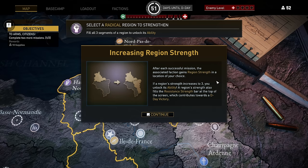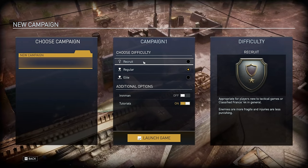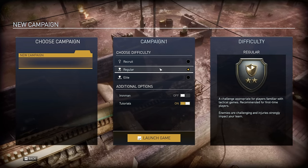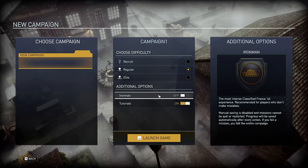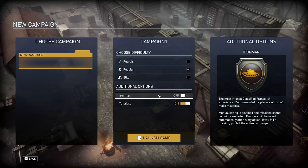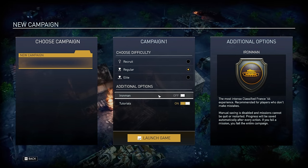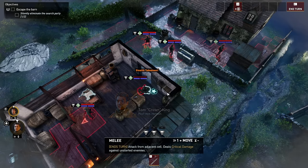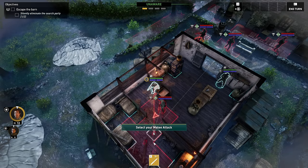Starting with difficulty — the game has a variety of difficulty modes, three base options, and then an optional Iron Man mode to go along with whatever other difficulty you pick. The main difficulties are Recruit, Regular, or Elite. Most of what this affects is the health and damage of enemies, on top of how impactful injuries are on your team, as injuries have to be cured, otherwise they reduce the maximum health of your units. Iron Man is a permadeath option. The balancing can be a little rough — there are some missions that are dramatically harder than others, and the difficulty spikes are very real.